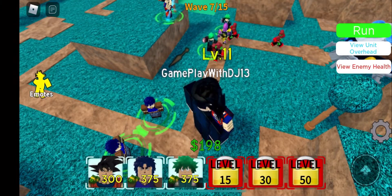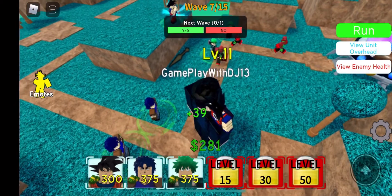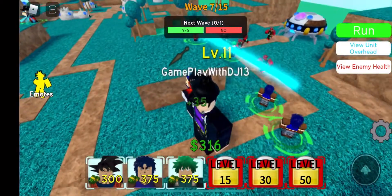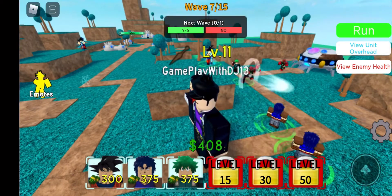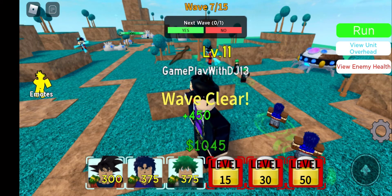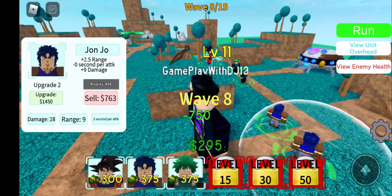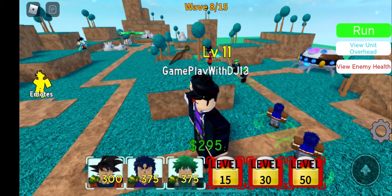All right, so we got two Jonathans placed and a Goku. When I put four Jonathans down it's going to get real — they're going to be killing everyone. I got Goku as a hill unit, Deku, and Goku in the back. The reason I got Goku in the back is in case someone gets past the Jonathans. We got some missing units coming off.